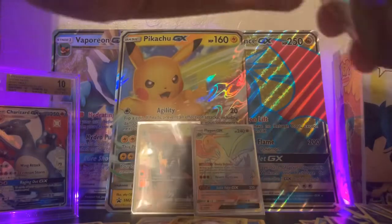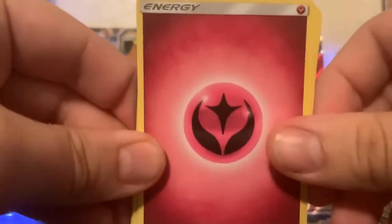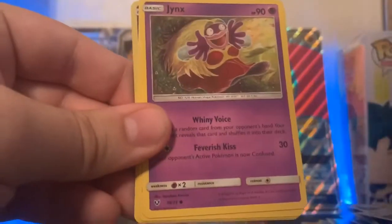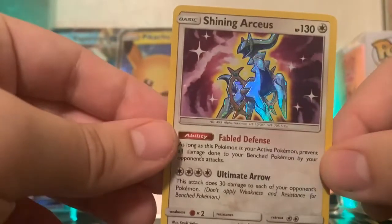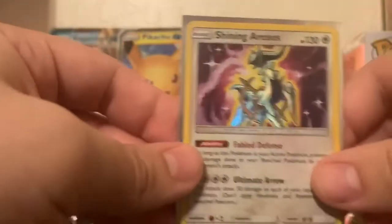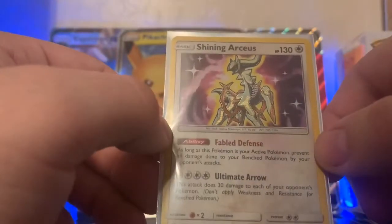Going on to the Rayquaza artwork pack. We have a Fairy Energy, Incineroar, Sophocles, Great Ball, Pikachu, Jynx, Shroomish, Minun, Qwilfish, Golett, a Reverse Holo, and we have a Shining Arceus! That is a great, great pull — holy cow. Let's get this in a sleeve. It's a good thing we decided to open up some Shining Legends. This card might definitely go and get graded — centering looks flawless, looks very perfect.